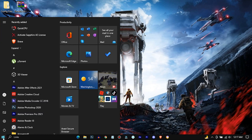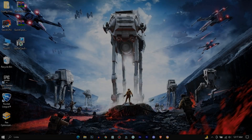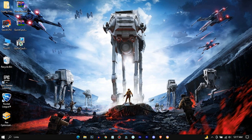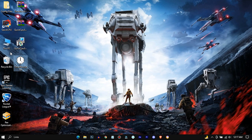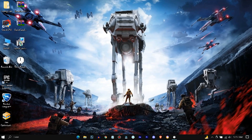Now restart your PC. For the final step, extract Timer Resolution, open it up and hit Maximum. You're done.